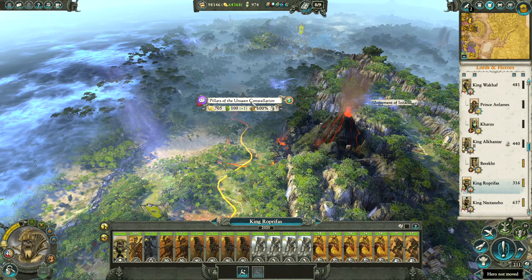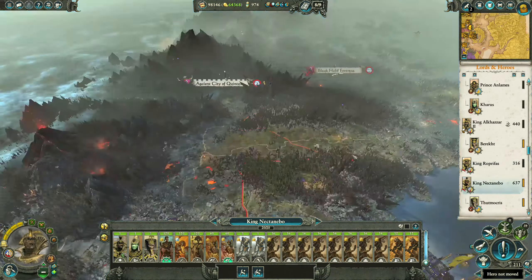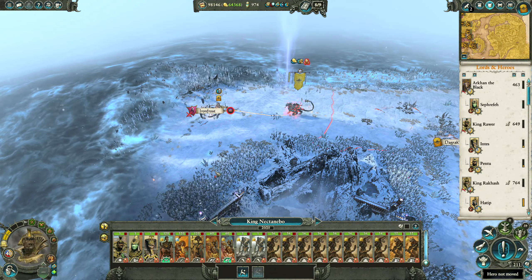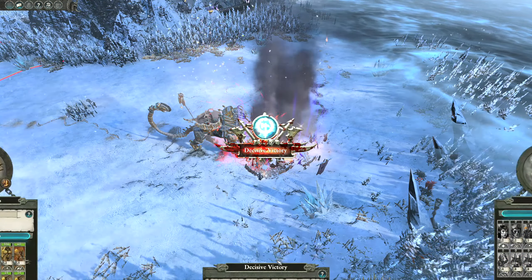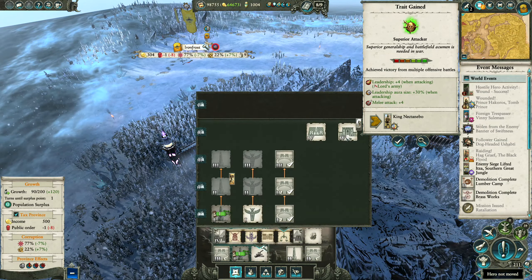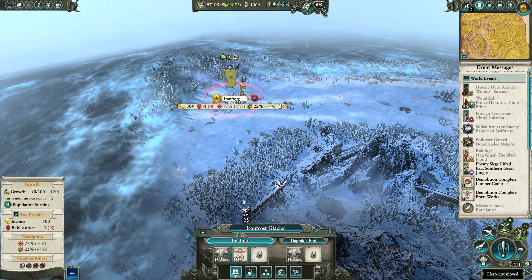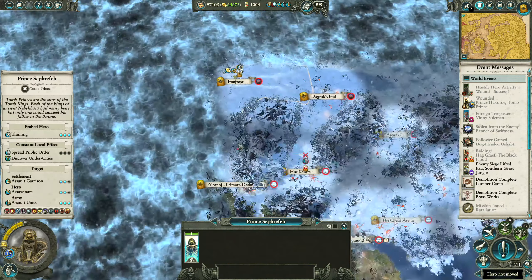Roprofass is going to take the Pillars of Unseen Constellation, although he's still a little ways off. We have a Nectanebow that can take Iron Frost. Nehekara will be mine. Fantastic — let's go ahead and put the public order building in here ASAP, and we'll put in the worship of Petra so he can march out of there next turn.